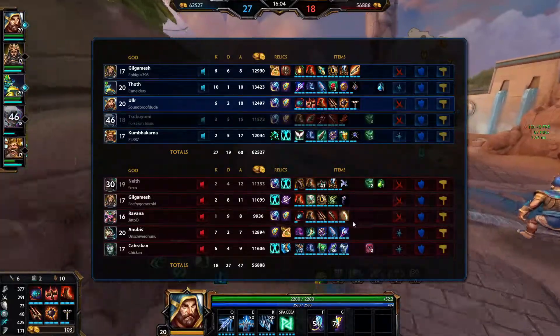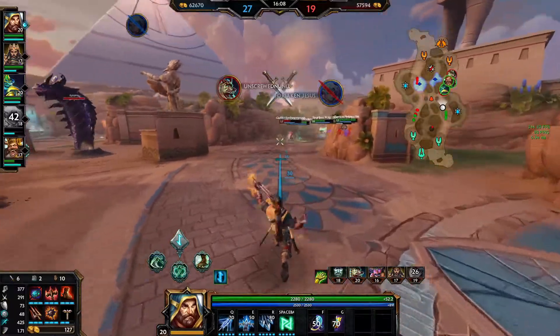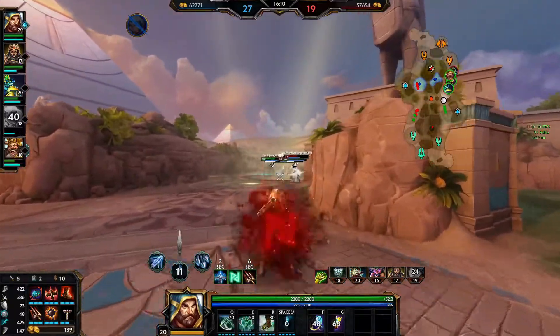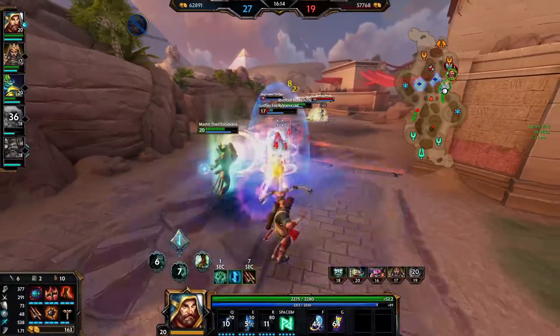Gilgamesh has some armor — a little bit of armor. Yeah, now we can really see how this build works.